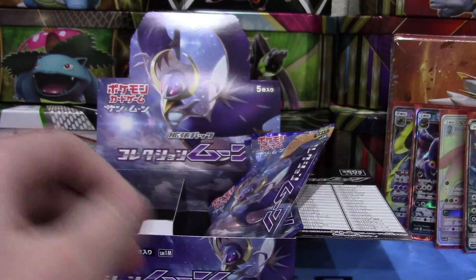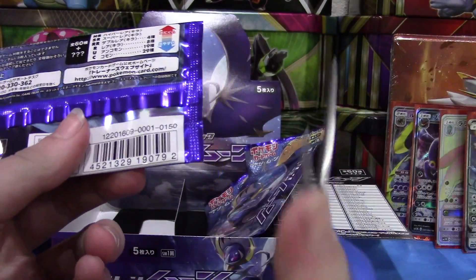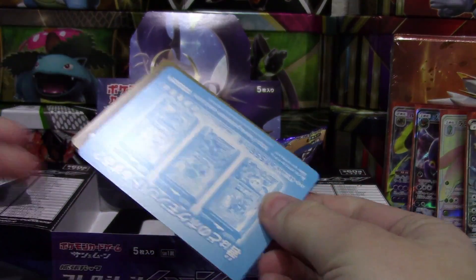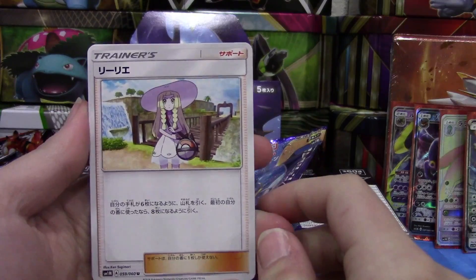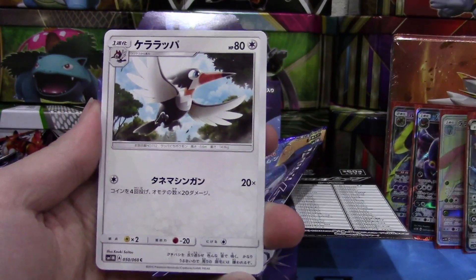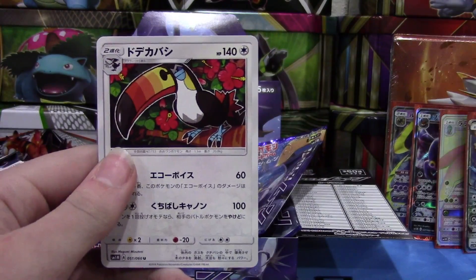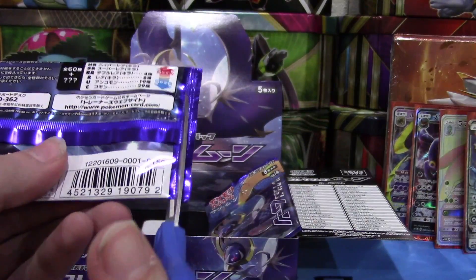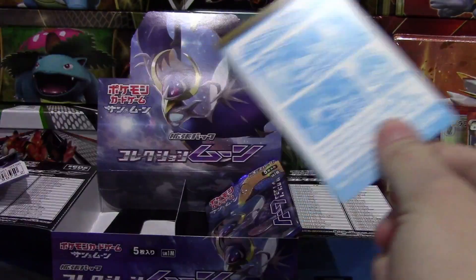Three packs to go — super excited. We have a Lillie, some more guys here, and a Toucannon. Really love the artwork on that card — super colorful, super vibrant, super awesome.